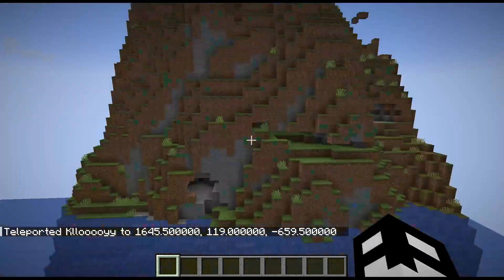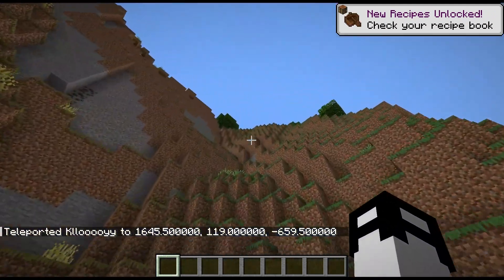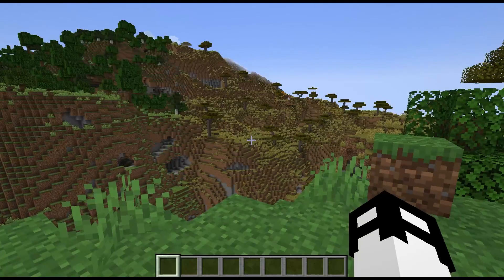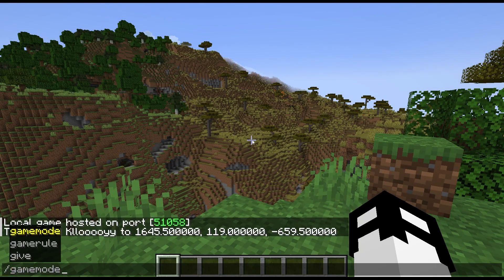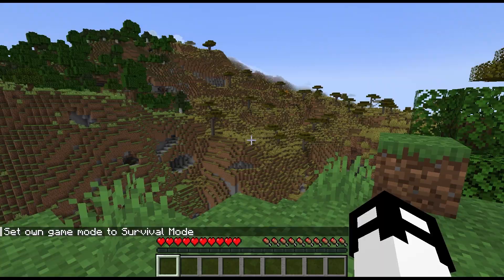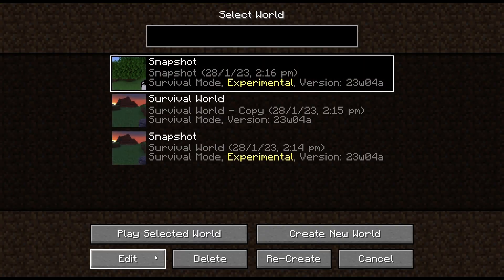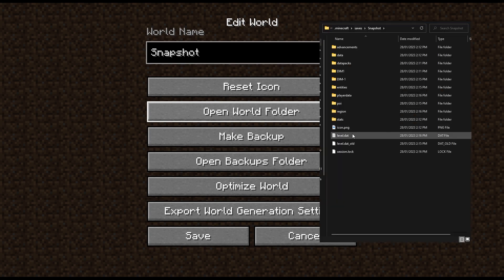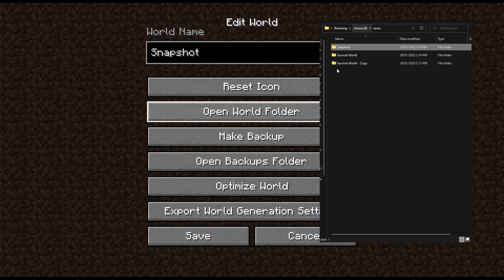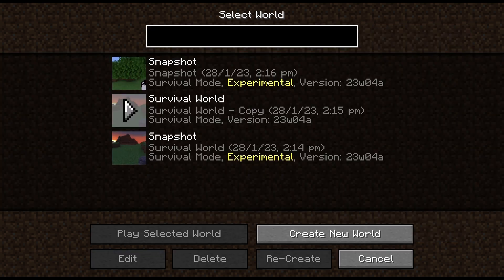There is no bridge here, unfortunately. We'll put ourselves up on this little cliff side. And lastly, of course, you'll want to set the game mode to whatever game mode you're playing — so survival — and we can save and quit. Now we can do the exact same step: edit, open world folder, take the level.dat and paste it into your survival world. Not enabled — now it's enabled. They're all named snapshot, but we know it's this survival world copy. We can head into it.